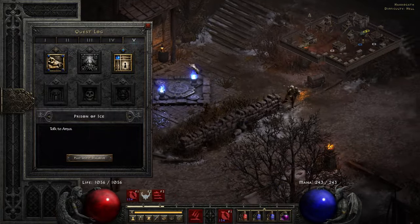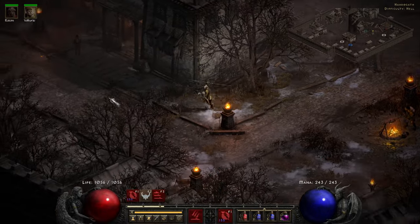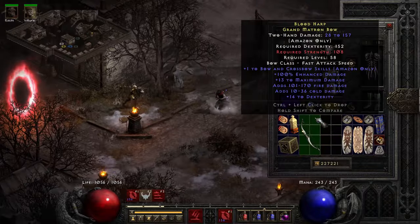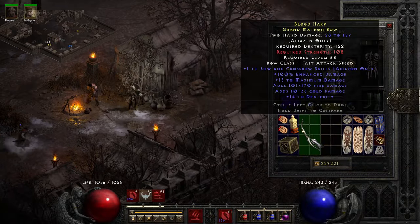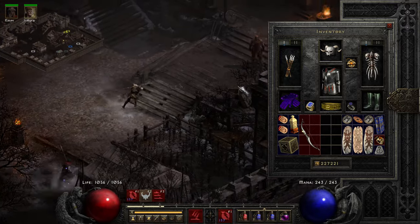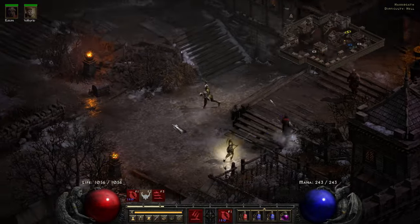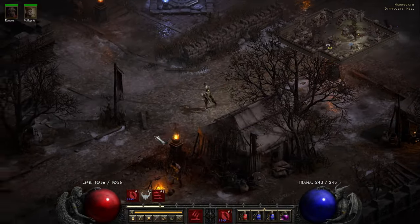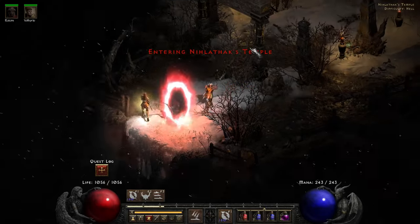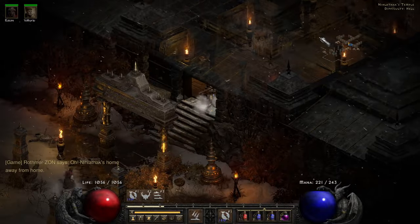We're gonna farm a load of Pindleskin - not really for experience, just for potential drops. We're gonna do a quick run now and see how well we can take him out. We are on difficulty one so fingers crossed this is not too difficult. I don't really want to get wrecked because there's obviously a load of mobs that spawn here as well.